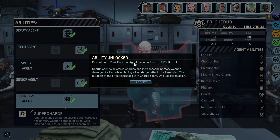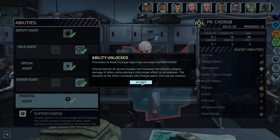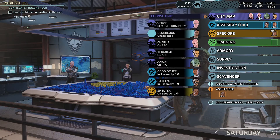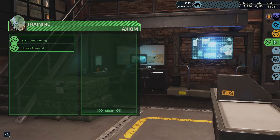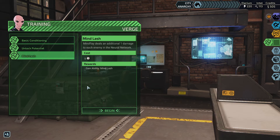Cherub: Supercharge — Cherub spends all stored charges and increases the primary weapon damage of allies while placing a hollow target effect on all enemies. The duration of the effect increases with charges spent. One use per mission — that's a good one. Why don't we bring Blue Blood along? Let's get Verge some training — Mindflash. Don't the agents get something new when they reach Principal Agent? Terminal: Guardian — Overwatch abilities trigger for multiple targets as long as ammo is available. Not bad. Cherub: Turn Fire — fire back at the attacker when shot at. That would be really good for what I've got planned. I think for the time being I'm going to get Verge trained — Mindflay deals additional 1 damage to each enemy in the neural network.